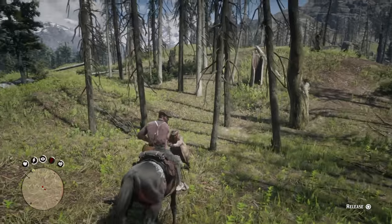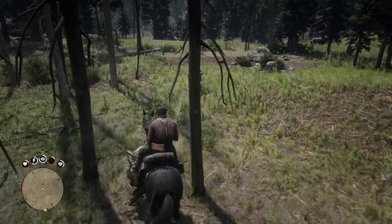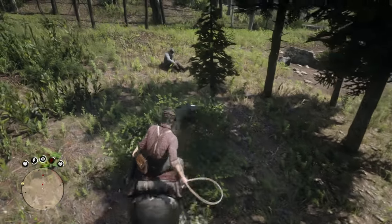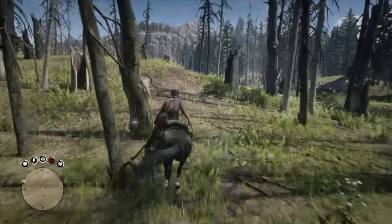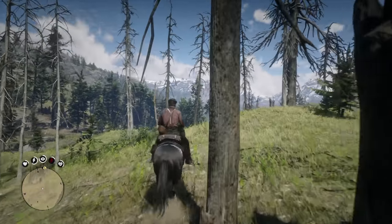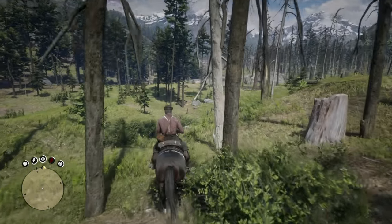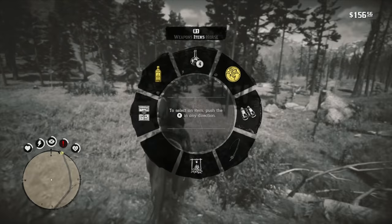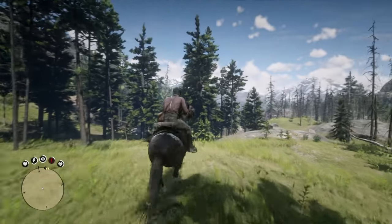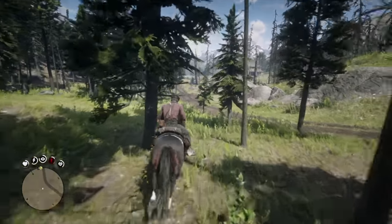The three horses we're going to be looking at today are the new wild variations: the Buttermilk Buckskin Kentucky Saddler, the Liver Chestnut Morgan, and the Gold Palomino Tennessee Walker. At the end of this video, we'll be briefly touching on the Fewspot Appaloosa and the Wrapped Brindle Arabian, because the game almost hints at where you might be able to find them. The Perlino Andalusian and the Red Chestnut Arabian have been previously available in Red Dead Online, so we're not going to be focusing on those. Let's begin with the three wild horses.